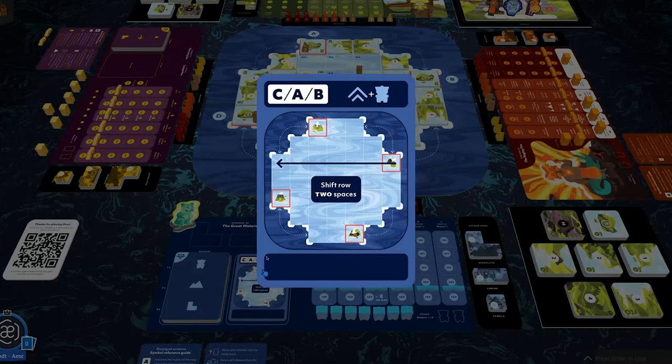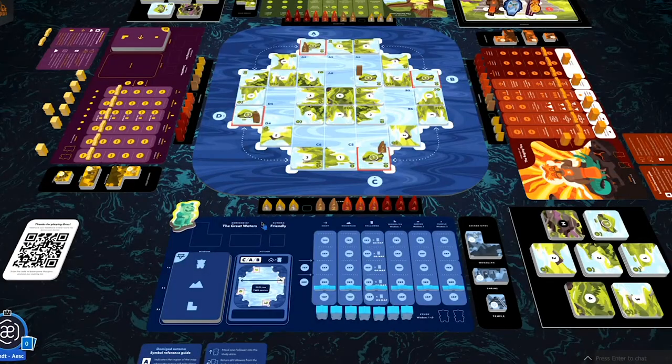The bottom section is our Ascend section, which may show zero, one, or two Ziggurat symbols. For each symbol shown, the Automa ascends one space up the Ziggurat. Right now it shows zero, so nothing to do there. That is the end of Water's turn.